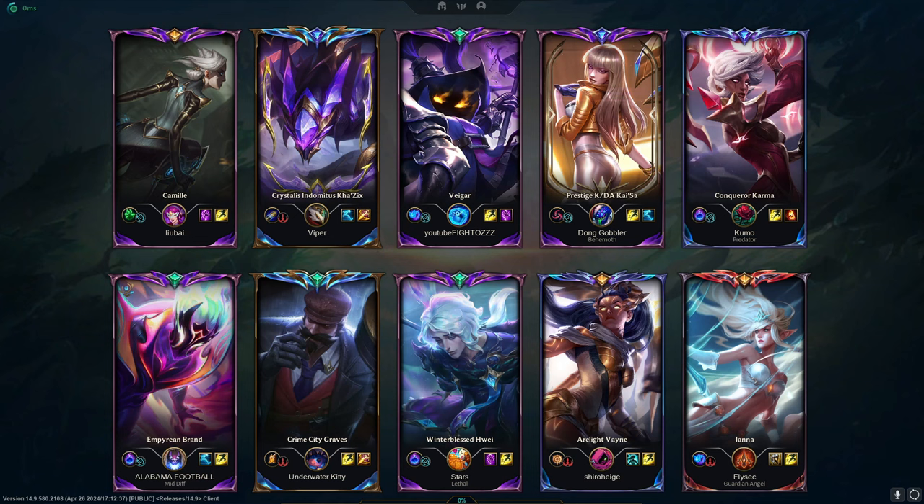G'day fellas and welcome back to another Fido Daily. Today we'll be exploring Vega, a hot new prospect in 14.9. He has some fantastic matchups in the middle right now — Azol, Ahri, Azea, Syndra, LeBlanc. These are all pretty simple cookie-cutter Vega matchups where he can get through lane with an advantage or at least even and absolutely run away with the game.